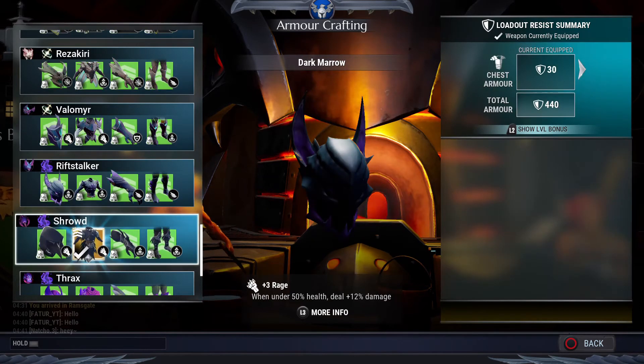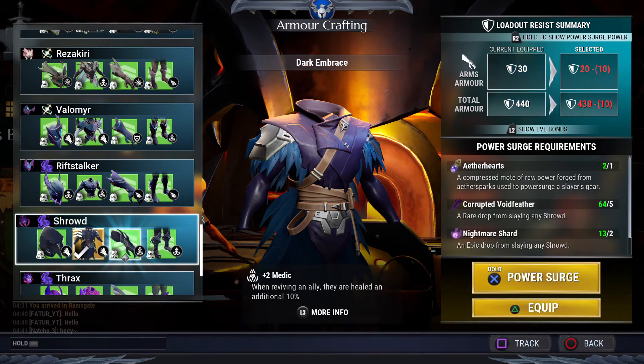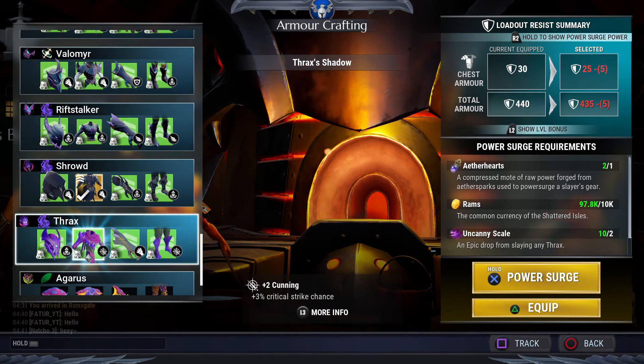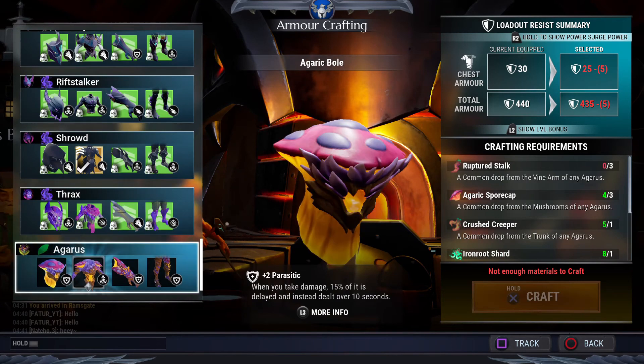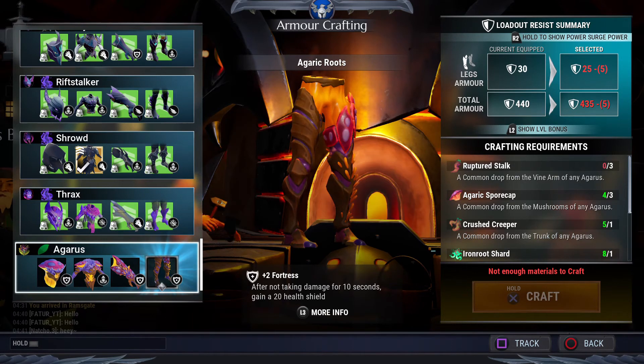I'm currently wearing the Dark Tomorrow torso, which gives you plus three — really good. For tracks, I would skip it unless you are a heavy potion or tonic user, in which case you can use that headset. For Agarist, if you have data hearts left I would get the Agarist legs before anything else because it has Fortress, which is a good defense cell, and you can add more defenses there too.